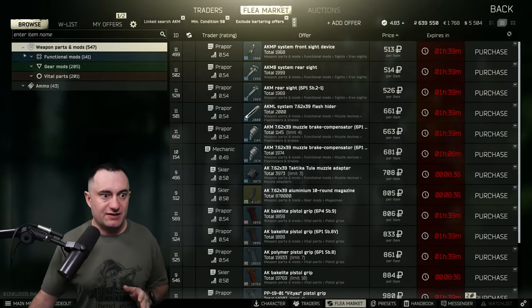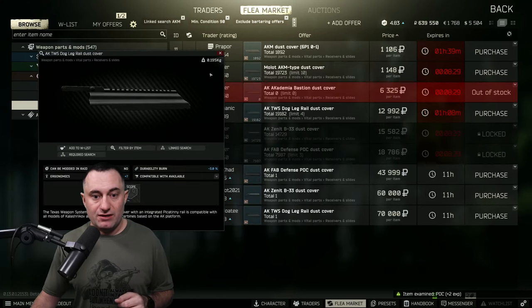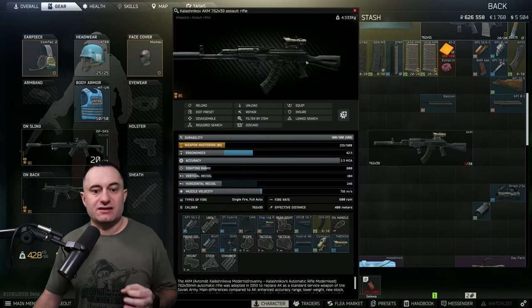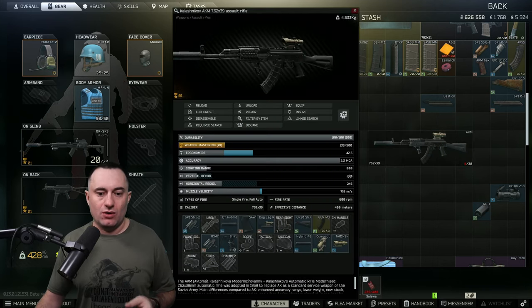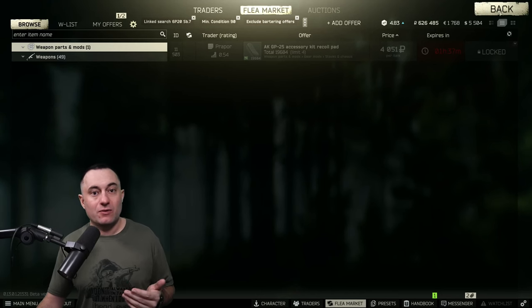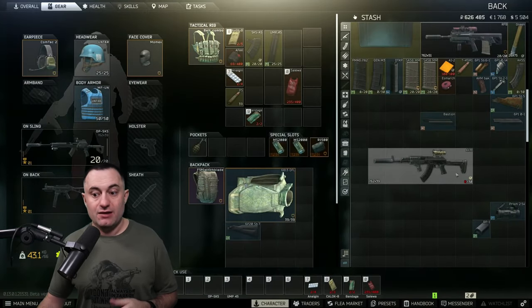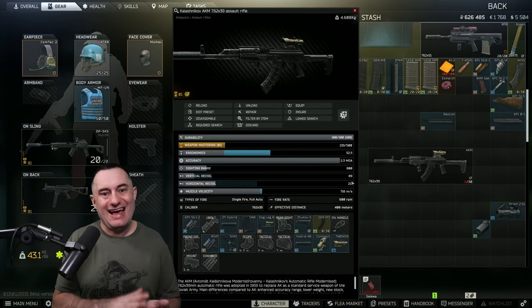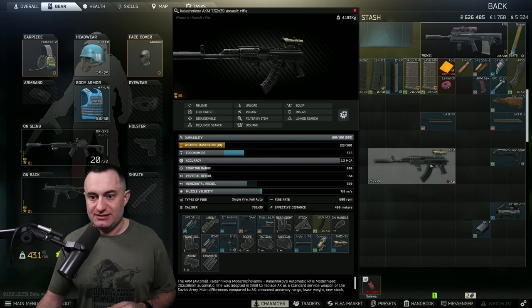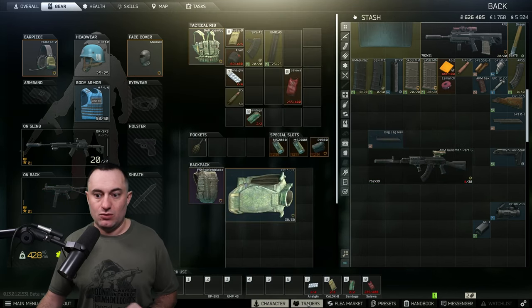I want to show you one more tidbit about dust covers. There are other options — you've got the Dog Leg rail. The difference is it has higher ergo but doesn't have that negative one recoil. The problem is it puts you just a touch over the recoil requirement. You can fix that with a rubber butt pad, but this quest is actually the one that unlocks the rubber butt pad, so you likely don't have it. You can also go with a fancier stock — I have a Zhukov here I found in raid, and as you can see that gets you under 350. It has to be 349 or less.